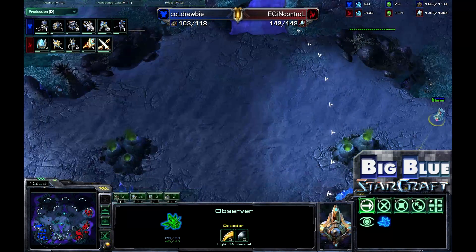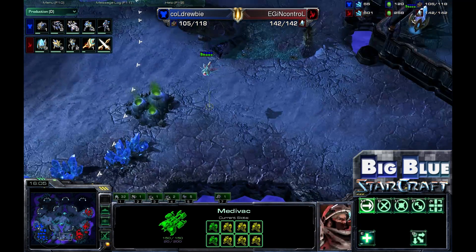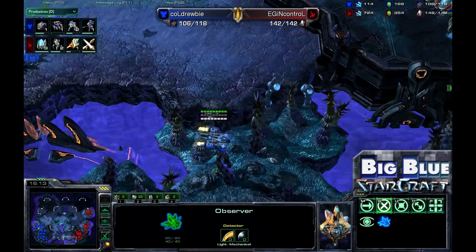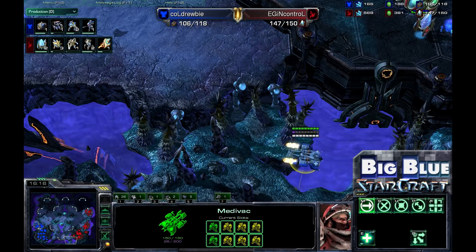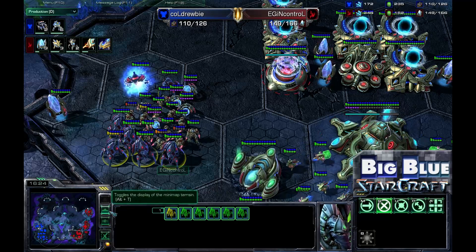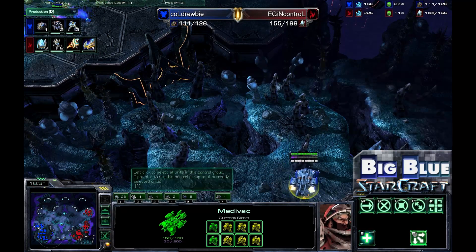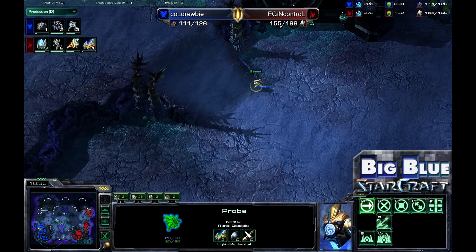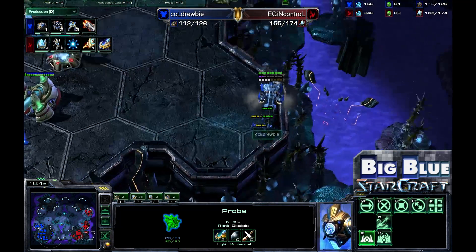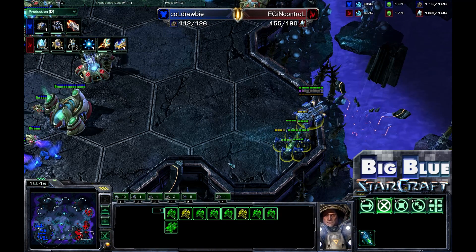InControl knows what he's going to do and how he's going to do it. Drooby has got to get something accomplished — and now we see it: he's moving with his drops. The Medivac manages to sneak just past the Observer without being spotted. InControl is expecting a drop but isn't quite sure where the Medivac is. At the same time, another Medivac is moving across the map. An Observer sits at the front of the base and it looks like InControl is planning to take his fourth expansion.